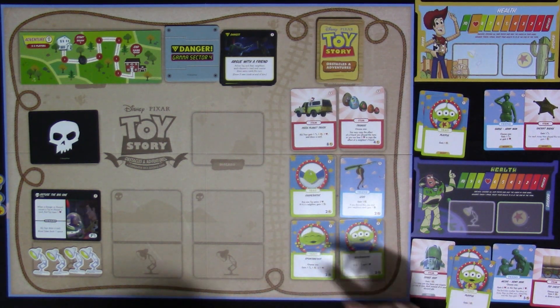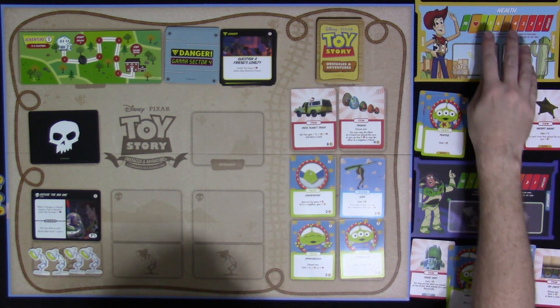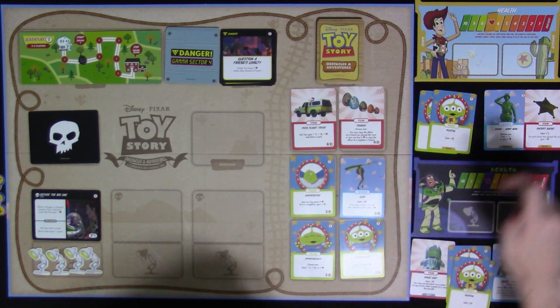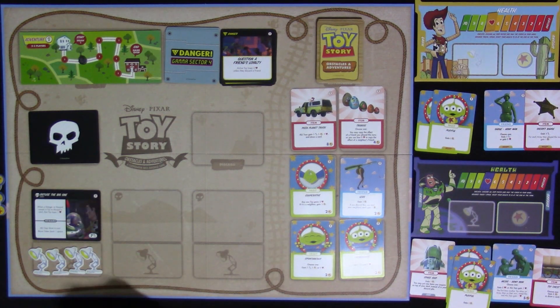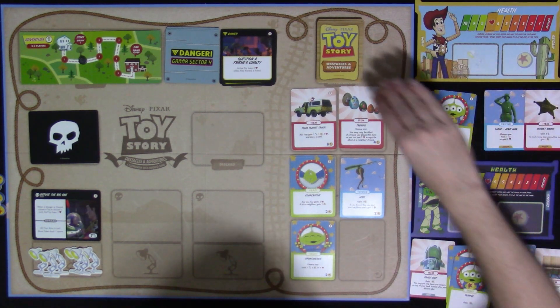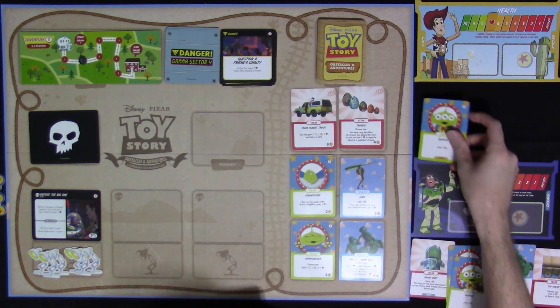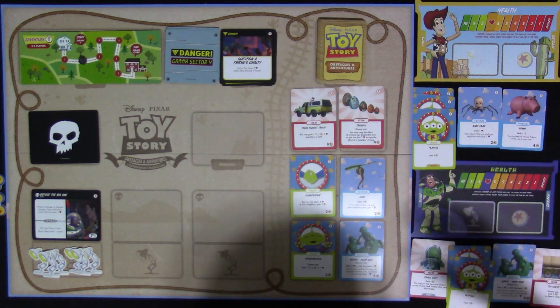Woody's danger card: 'Active toy loses two unless they discard a friend.' I could discard but I'd still lose one from the hazard anyway, so I'll just lose two. Both players are at seven health. I have two money and with the sheriff badge, two fights. I'll apply the two fights to Diffuse the Big One — now at six. With three money, I'll buy enthusiastic. End of Woody's turn.